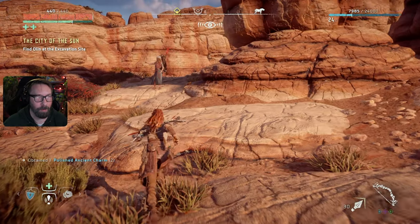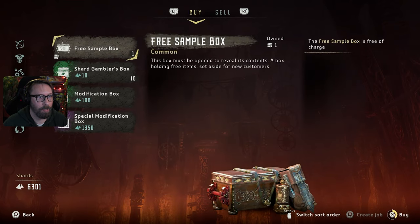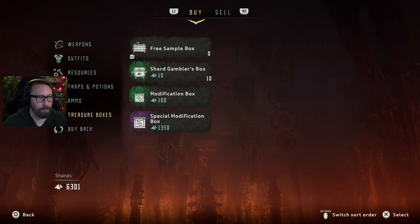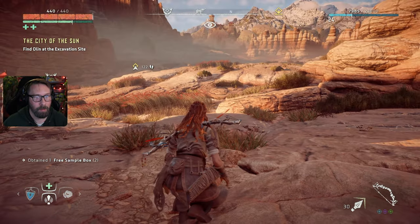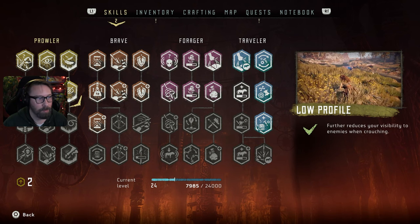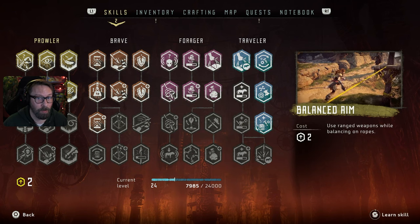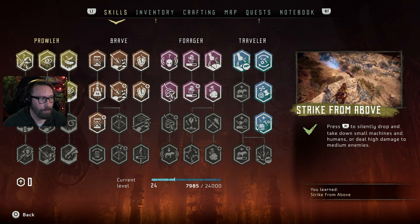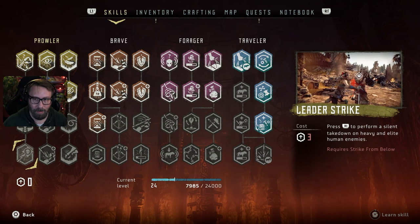There's a vendor here. We have a couple things to open and some skill points to put in. Let's do skills first. Strike from Above - I haven't been able to do the silent strike much. Mount and repair - I just haven't been using mounts as much. Maybe I need to later in the game to take down bigger enemies. I'm going to go with Silent Drop for now. I like Balanced Aim.